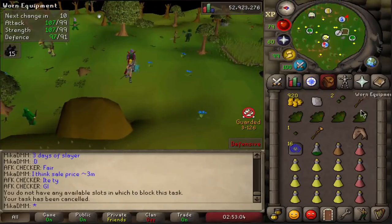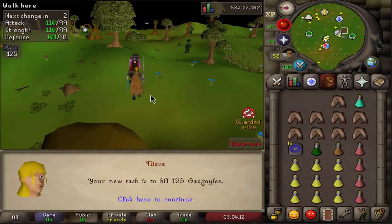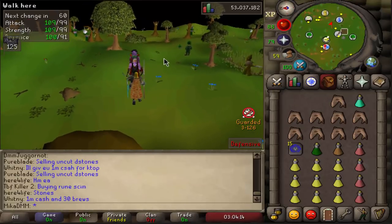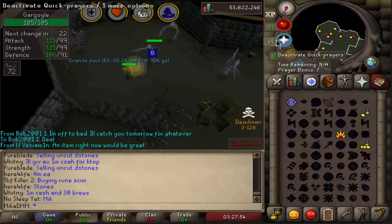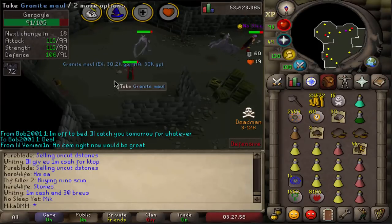Black Dragons — say no more, free task. Let's do it. Gargoyles! Ooh, spicy task. Oh my god — and then I got a G-Maul on top of it. They don't mind if I do, man.